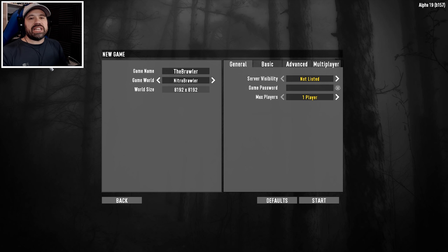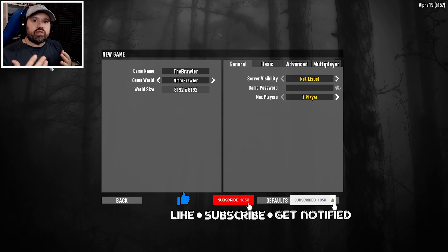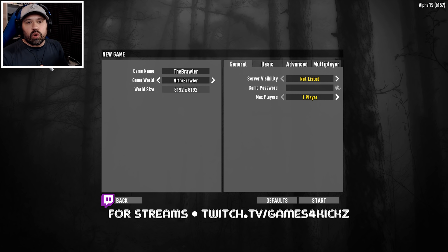Hey guys and welcome back to more Seven Days to Die in Alpha 19. This is going to be our first mini-challenge Alpha 19 series. We're going to try out something called the Brawler, which is basically just fighting with your hands — well, not naked of course, we're gonna have the knuckle wraps.